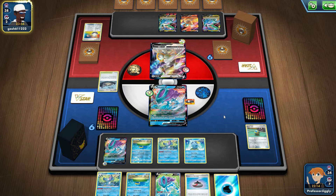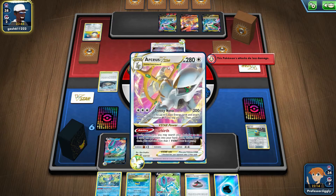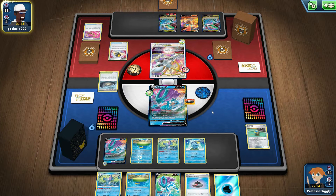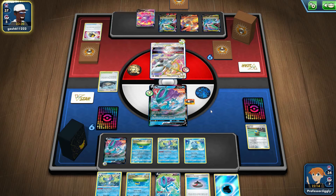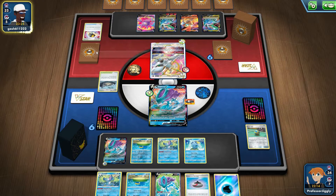Even if right now we're hitting for 140... 160... 190 — we don't even need Ludicolo to knock out the Victini VMAX if they decide to evolve into it. If they decide to attack, they can do the Rebirth thing. But if they decide to attack with this guy, we'll survive — unless they put Choice Band on it, which would suck. But it is what it is. Who knows how this game is going to play out.